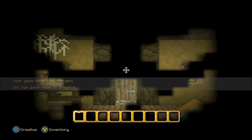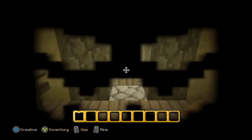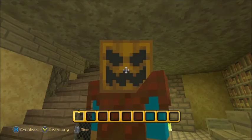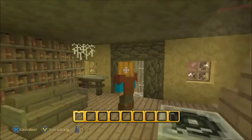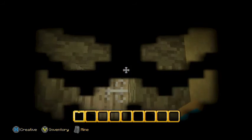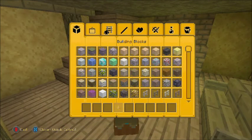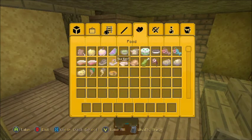Hello everybody and welcome to a Halloween special on the Halloween 2015 map. I am dressed as a pumpkin - here I am! I might actually take this off and change it because I can't see properly. It's a bit hard to see. Anyway, we're going to change from orange - pretend I'm a pumpkin, I know it's a bit pathetic.